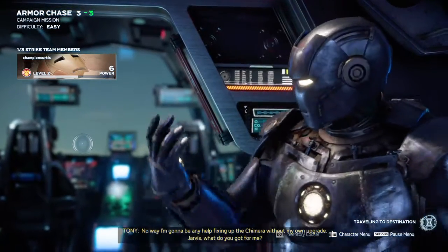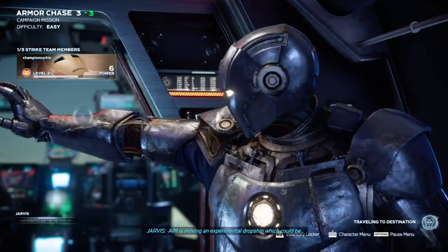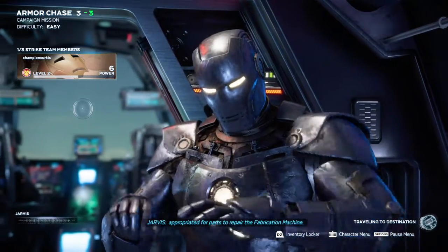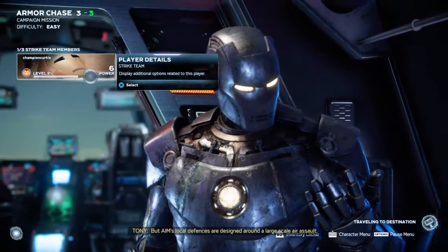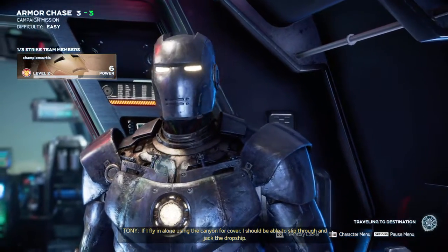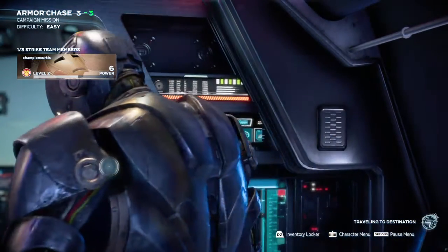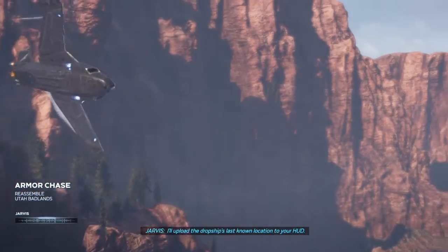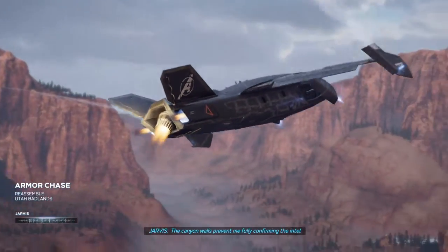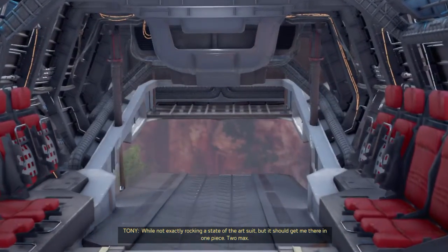All right, first stop. No way I'm gonna be any help fixing up the Chimera without my own upgrade. Jarvis, what do you got for me? AIM is moving an experimental dropship which could be appropriated for parts to repair the fabrication machine. Unfortunately it's extremely well guarded, but AIM's local defenses are designed around a large-scale aerosol. If I fly in alone using the canyon for cover, I should be able to slip through and jack the dropship. It's risky, but I don't see an alternative. I'll upload the dropship's last known location to your HUD. The canyon walls prevent me from fully confirming the intel. I suggest you work quickly. Not exactly rocking a state-of-the-art suit, but it should get me there at pace — two max.